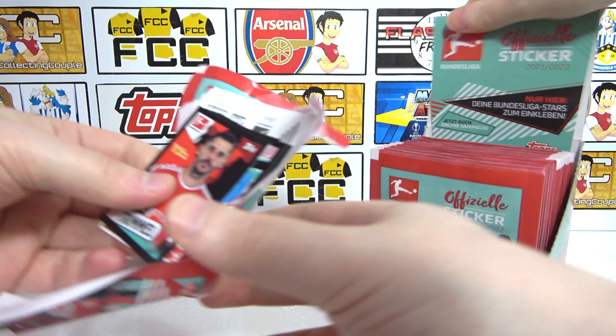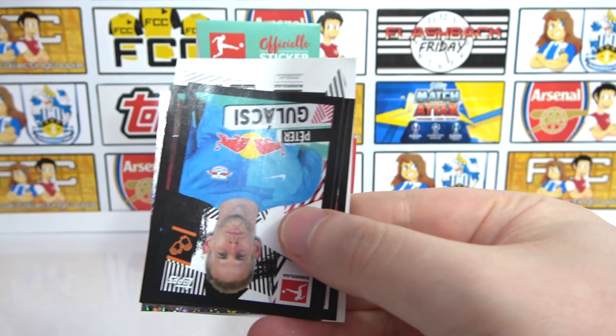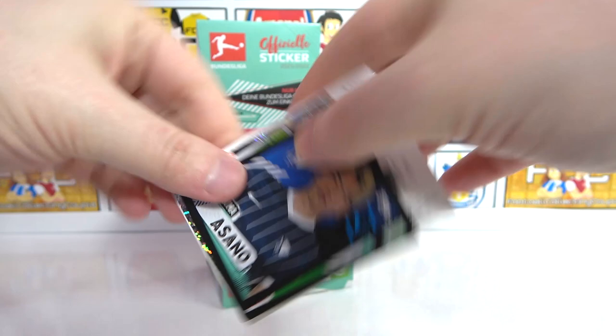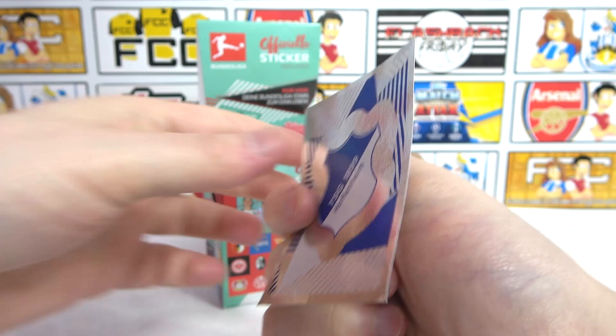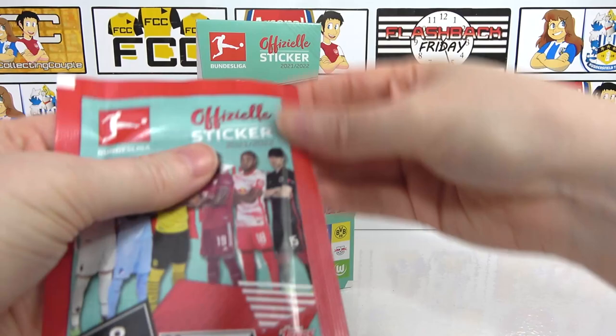So the big sticker has actually turned the other way around in these packs. We have a Trimmel, as well as Galashy, Komen - decent pack this. Then we have a Sarno, Segrun, Schlager is our shiny, Udderkoy, and we have the Hoffenheim badge as our big sticker. Nice, good start.